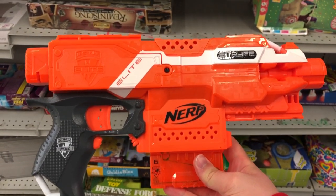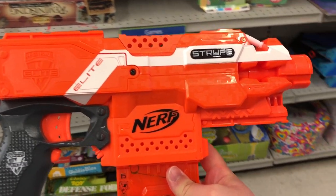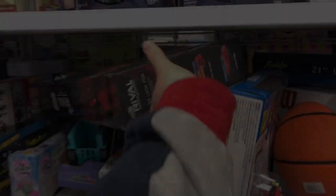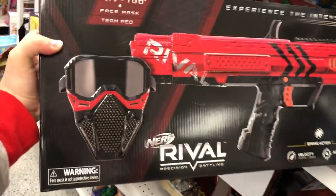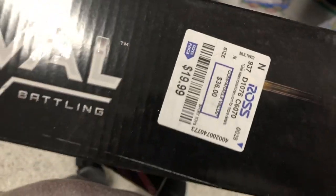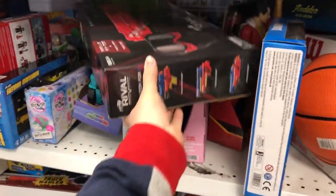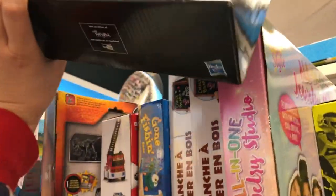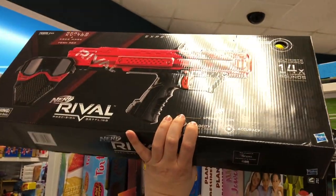After this, it was time to check out, but I decided to step next door to Ross just to see if they had anything. Boy, am I glad I did. The first thing I come across is an Apollo set for $20.00. It's crazy, because right next door, there's the exact same thing for $3.00. They had a couple of these same sets with the mask and the blaster.